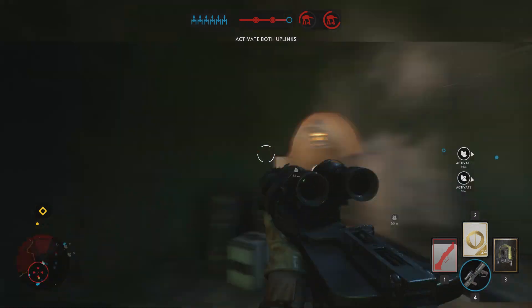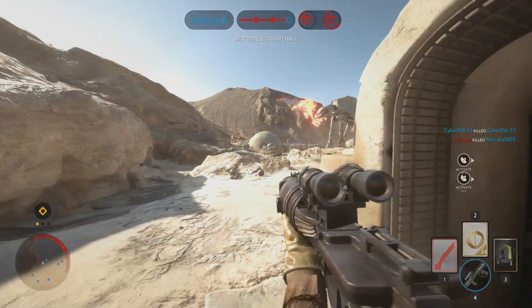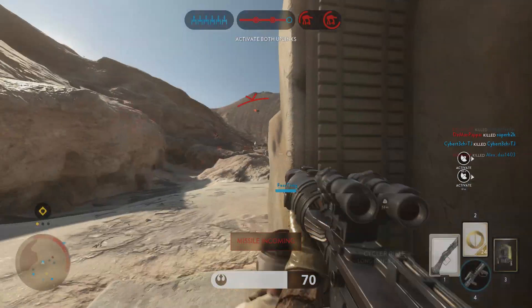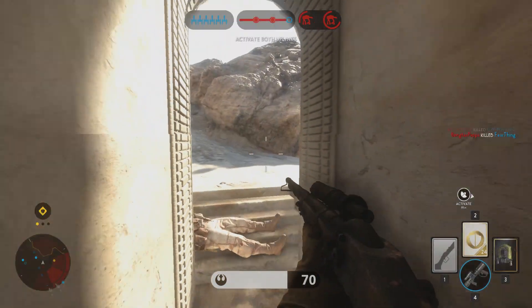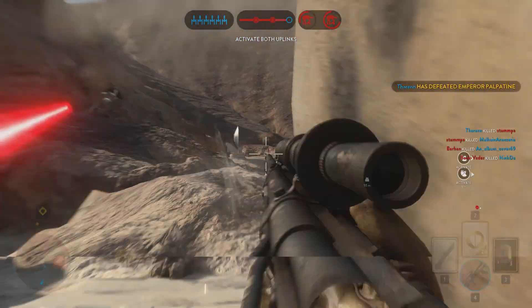The huge difference compared to the beta is that the bullet travel time has been decreased a lot, and the bullet drop-off has instead been increased a lot. This makes the cycler rifle extremely hard to hit with, and if someone is moving, just forget about it — you'll be lucky just to get a body shot.